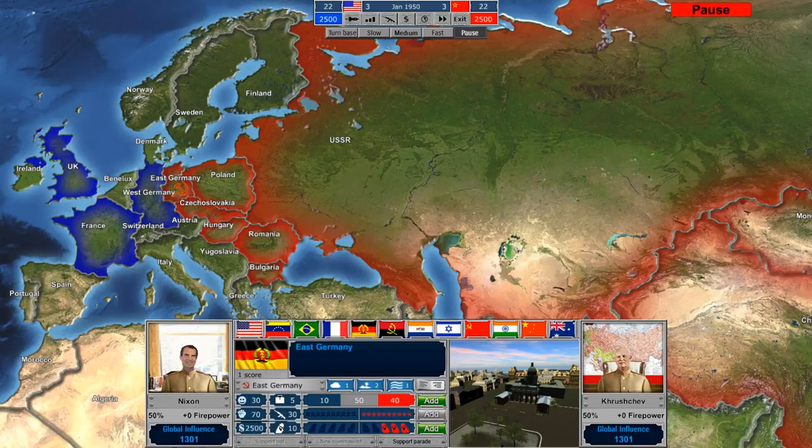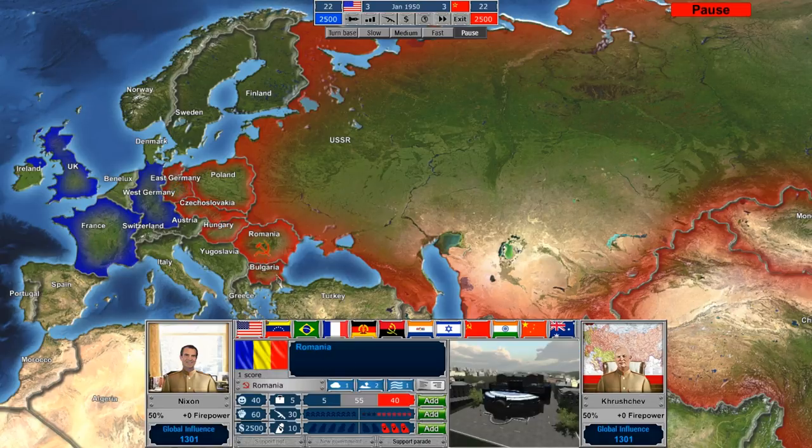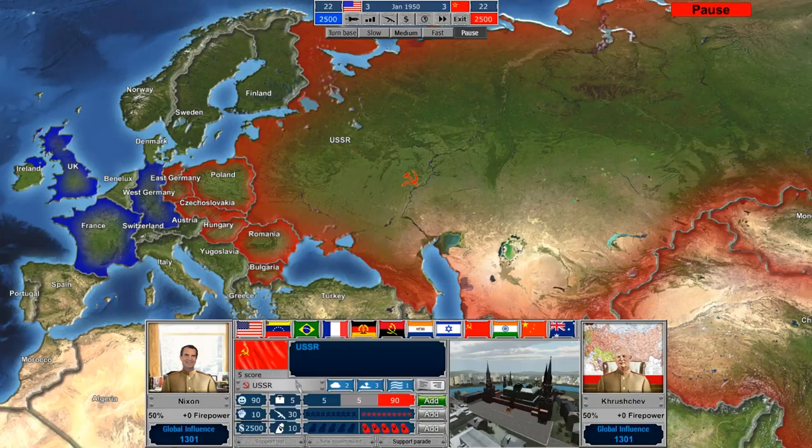They all look like they're kind of 50 or 40. This main screen gives you information about the actual country you've selected. So for example, if you click on the Soviet Union, it gives you information about the Soviet Union. The numbers here influence all sorts of different factors in the game. On the left, the smiley face represents support within the country for your government, and the fist represents opposition.